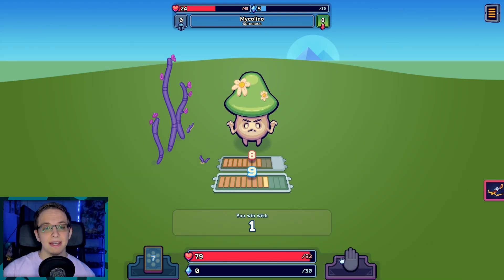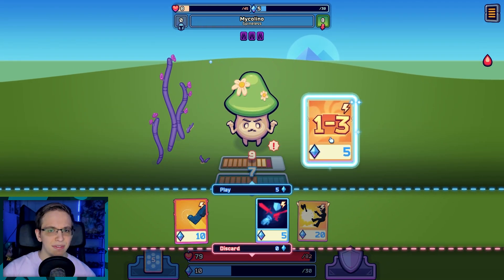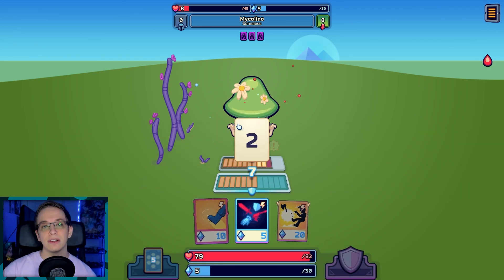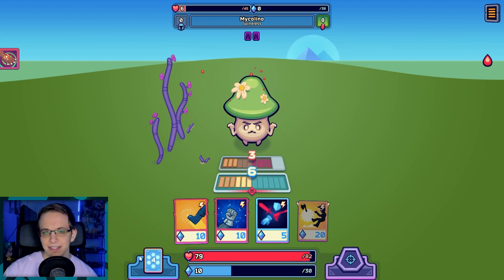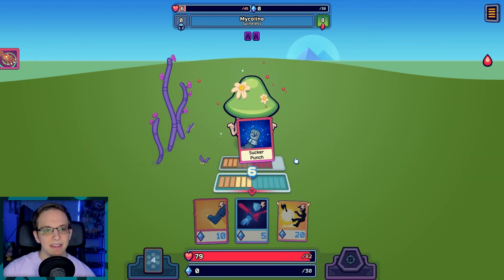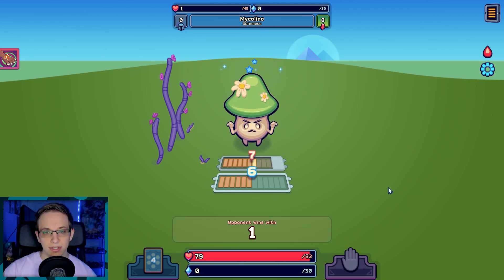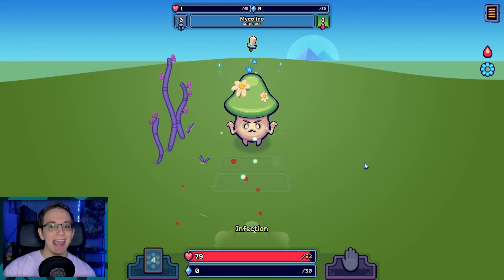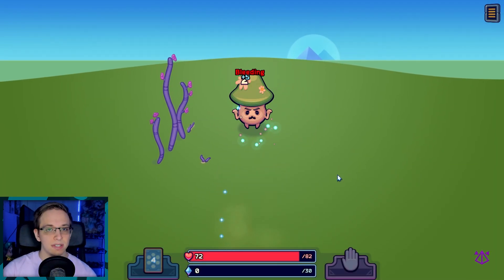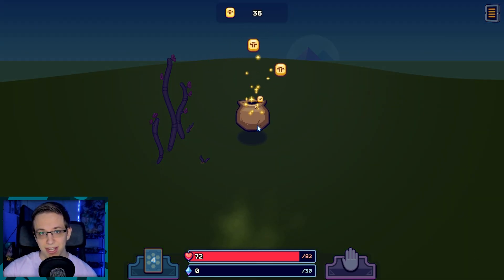Throughout your run you'll also find and equip a ton of gear like boots, chest pieces, shields, weapons, and more, all giving you different passive effects, and some even have active effects that add cards to your deck. A lot of the cards you play don't just instantly do their effect — instead they say things like if you win the round it'll do something. So there's a ton of risk versus reward decision making, because sometimes you might be at an eight and really want to draw another card to get higher since your opponent is at nine or ten, but you're scared you might bust and take a lot of damage.